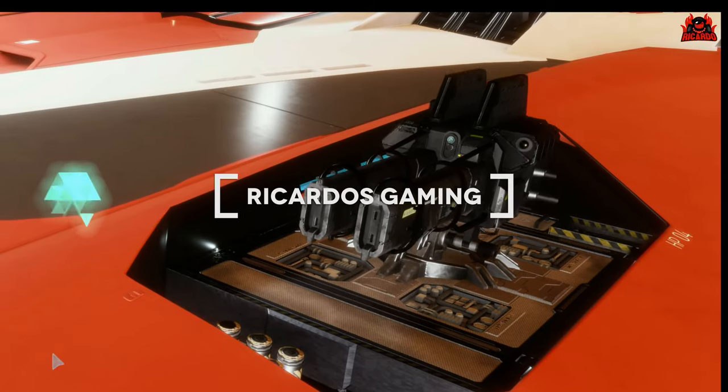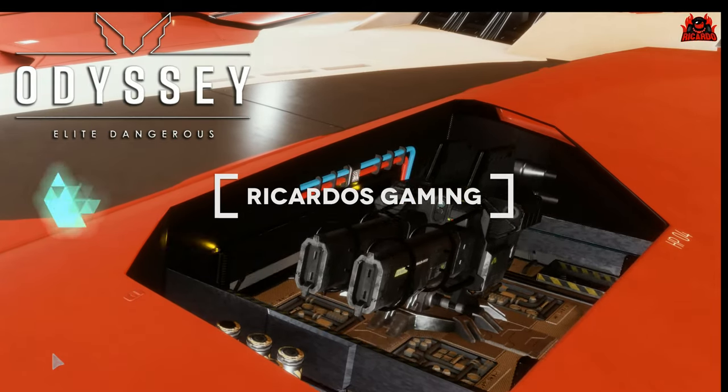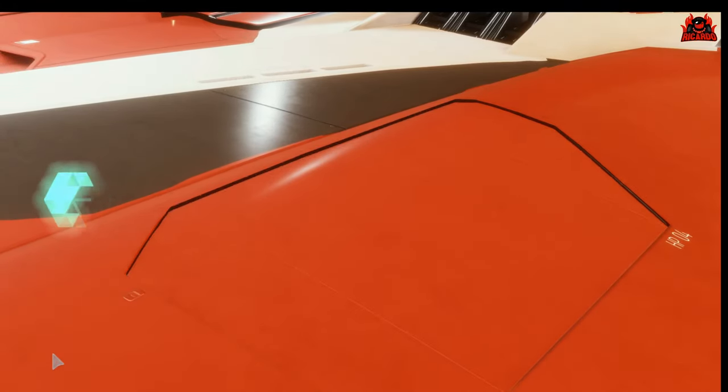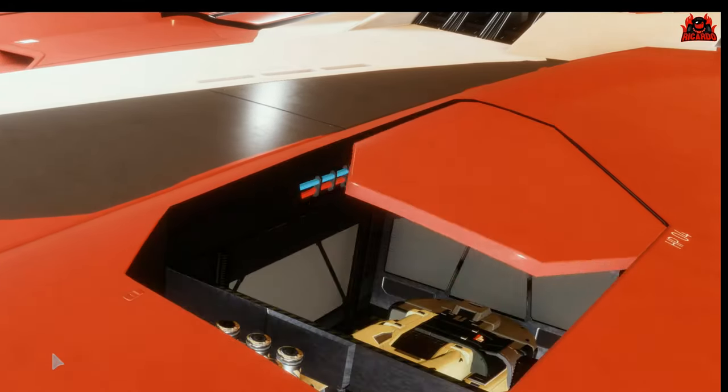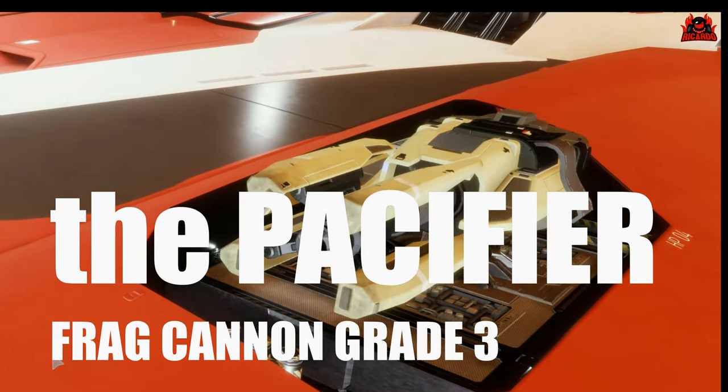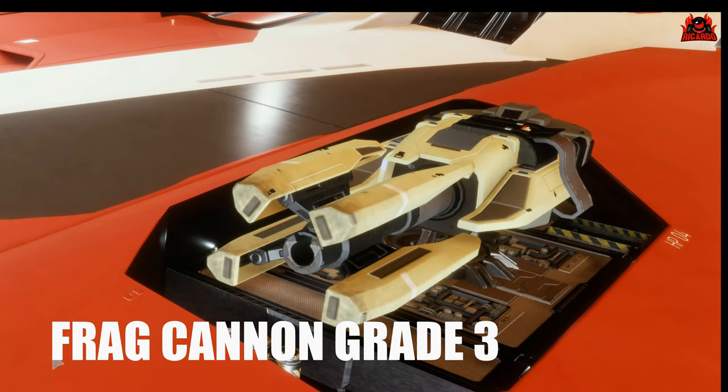Hello, it's Ricardo and welcome back to Elite Dangerous Odyssey. Power Play is still a thing, and by aligning yourself to a galactic power you can get some interesting weapons and modules, just like the Pacifier Frag Cannon grade 3. How do you unlock it and is it any good?